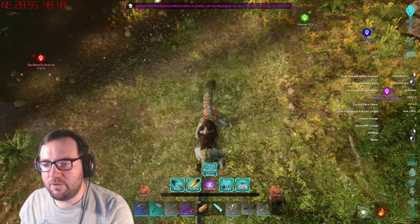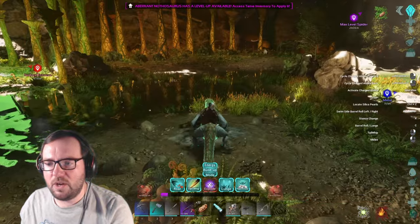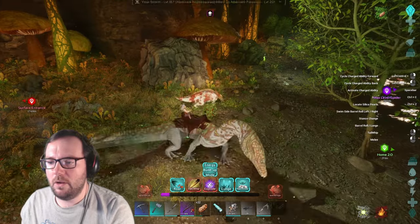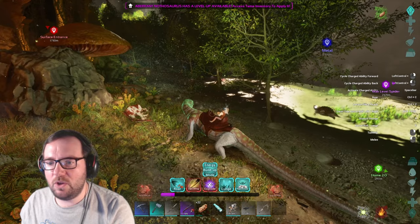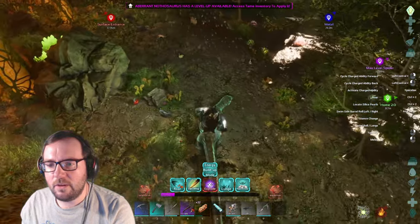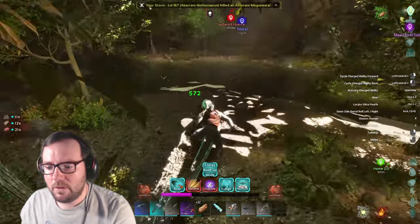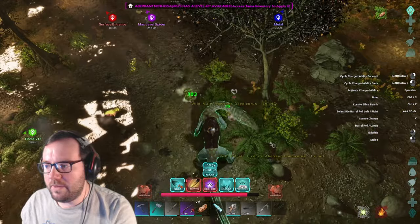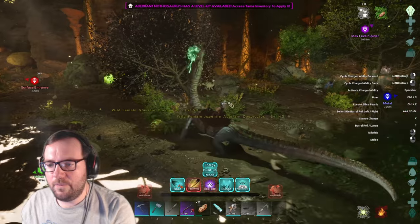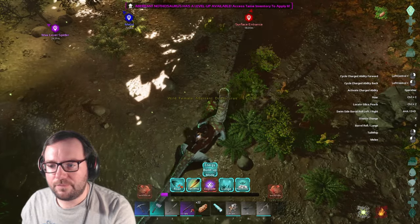I'll use this Bulbdog as a tester. Left click does 572 damage for a level 125 with terrible melee - that's not bad at all. What's right click? Tail whip - it was so powerful we couldn't even see it! Hello Protoceratops, how do you do? You guys are passive tames, right? 895 damage - that's more like it! The more things we kill, the more we power up. I think the tail whip does have a cooldown. I think we're ready for the power up - let's go! Boom! Yeah, you don't mess with the Nothosaurus!